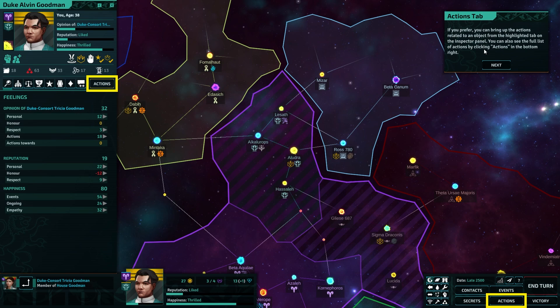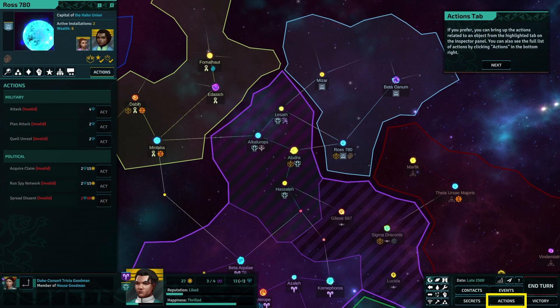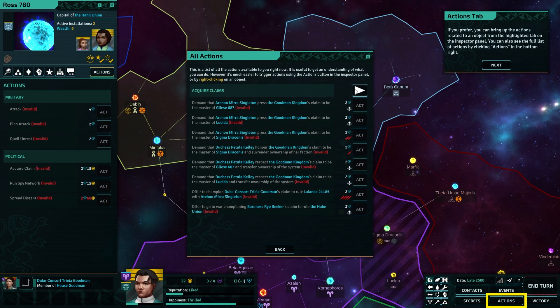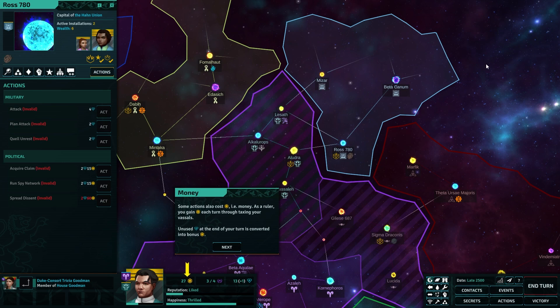If you prefer, you can bring up the actions related to an object in the highlighted tab on the inspector panel. So if we click on Ross, we can click actions. There we go — I get it, that's cool. Follow this by clicking actions in the bottom right. Oh geez louise, but that's cool — this is like a summarized list. It's a list of things to do — the ultimate to-do list.